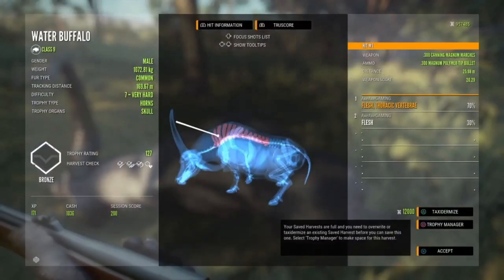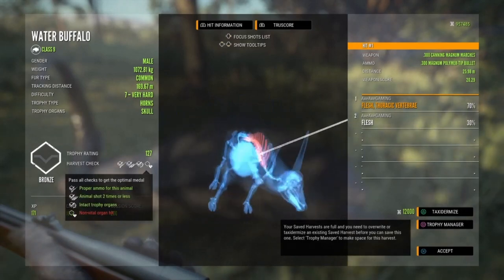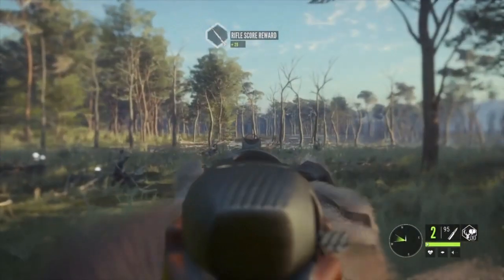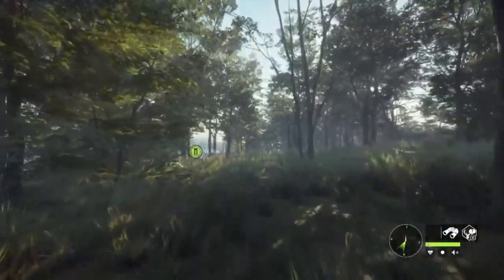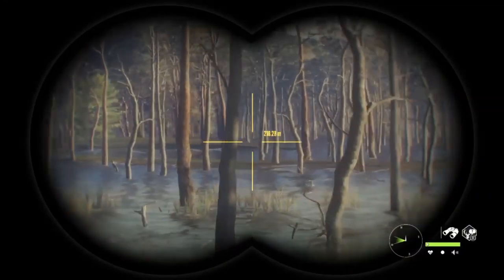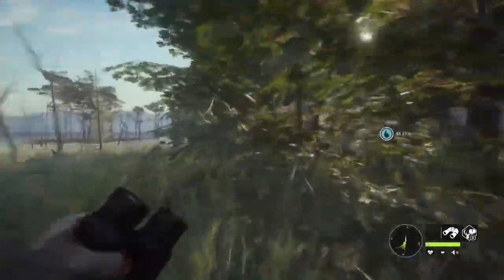He died finally. It wasn't even a gold because I hit a non-vital area. It's my first time with this rifle - I should have let it get closer. I was a bit afraid but he was charging away. He kept trying to charge me once or twice but was just running around me through trees, couldn't get a clear path to me. Someone else probably would have handled it differently. Let's see if I can find another water buffalo.